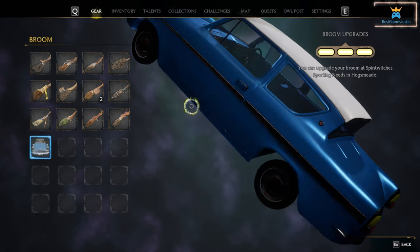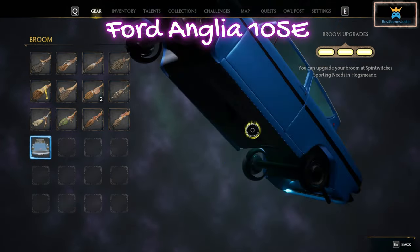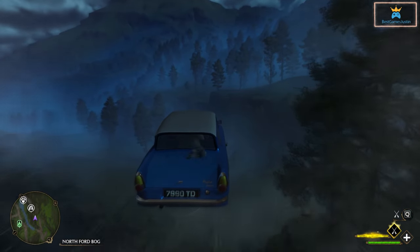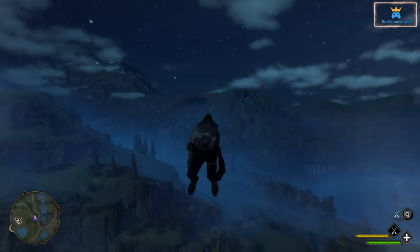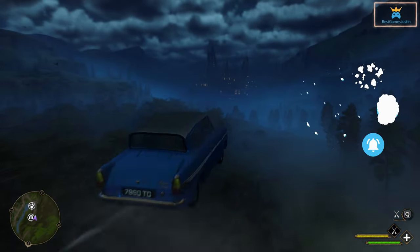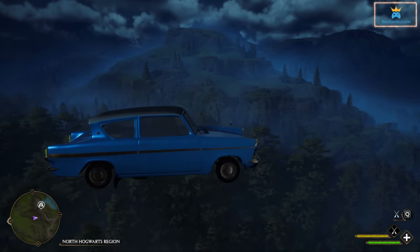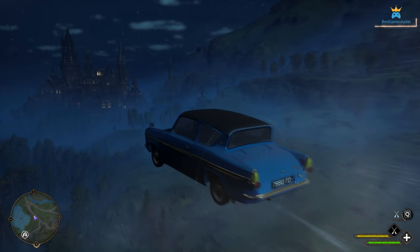You have the possibility to replace the broom with the Ford Anglia 105E car, which is Arthur Weasley's car. It used to be a standard Ford Anglia until Mr. Weasley enchanted it, making it able to fly, become invisible to Muggles, and carry his entire family despite its modest size. The mod has moments when it flickers, but the modder wrote that they are working on improving it, so keep an eye out for newer versions. It's also fun to fly around in the car with the version available right now.